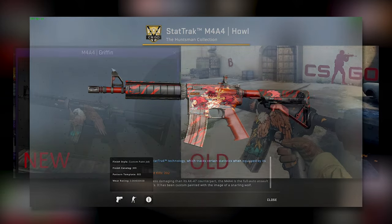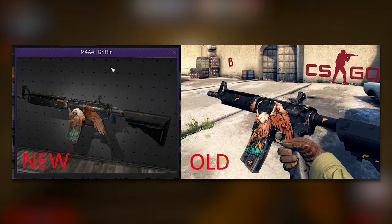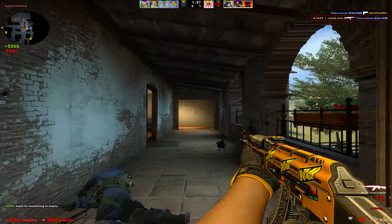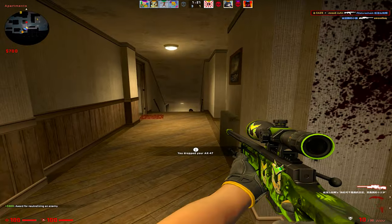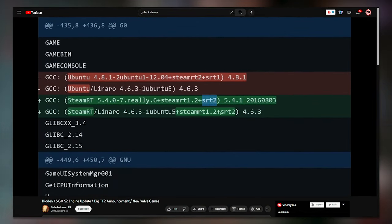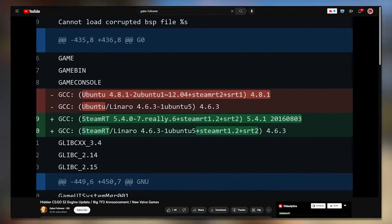Skins getting removed from the game because of copyright issues has happened before. Of course, you have the HAL, but then you also have the M4A4 Griffin. Instead of swapping the skin with an entirely different one, they just redesigned it and re-added it to the game. I was kind of expecting them to do this, but Valve went with a swap this time — maybe because they're lazy, or there's something else they're working on behind the scenes. Thanks to GabeFollower, we know that Source2 is still making a lot of progress, but I'm still not sure why they didn't just pick a replacement skin with the same float cap, because now they have this issue to deal with.